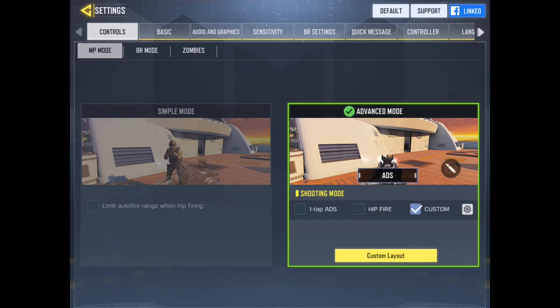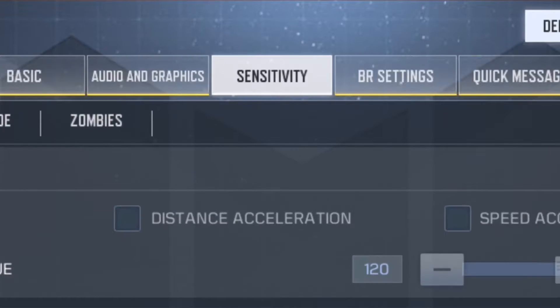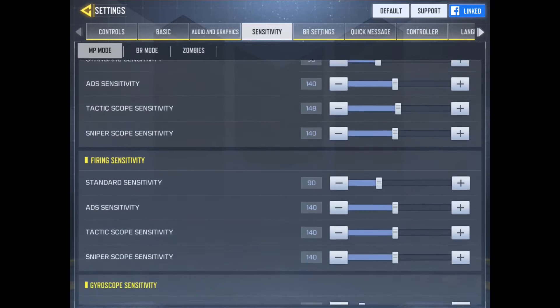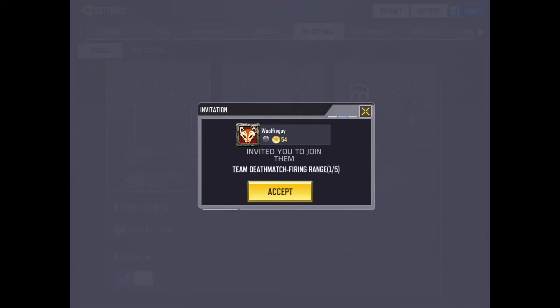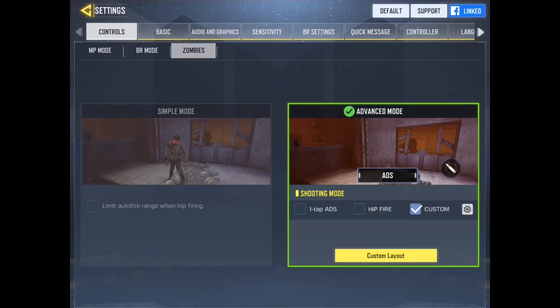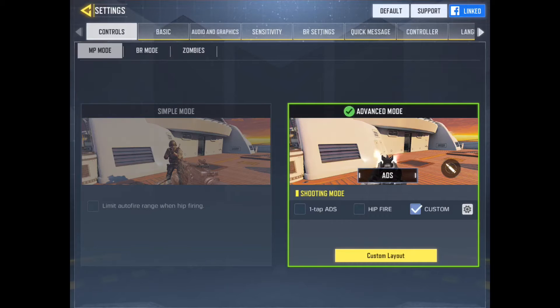If you want to mess with your settings — graphics, audio — just click that tab right there. You can change sensitivity, how fast you turn your screen when you move your thumb, how fast you aim with your scope, all that stuff. You have specific settings for battle royale too. If you change your buttons, it's not going to be the same for battle royale or zombies — you've got to change it in all three if you want the same button layout, and there are a couple of extra buttons in each mode that aren't in the other modes.